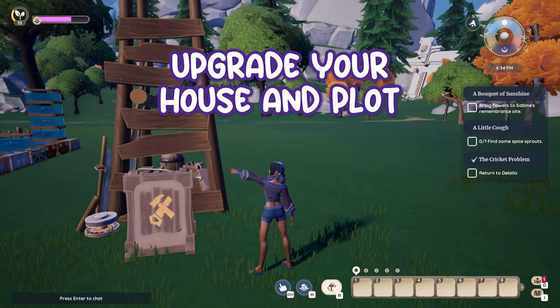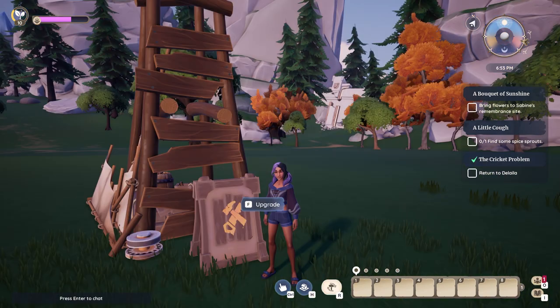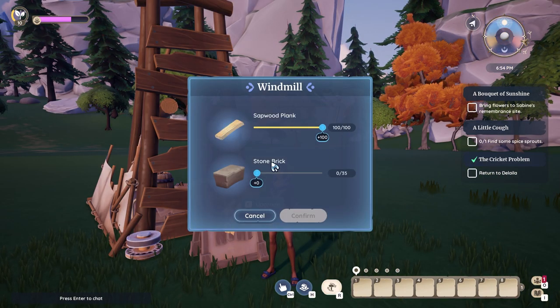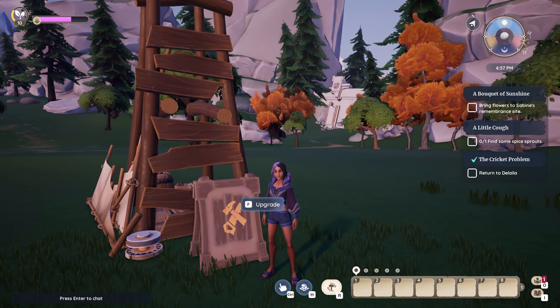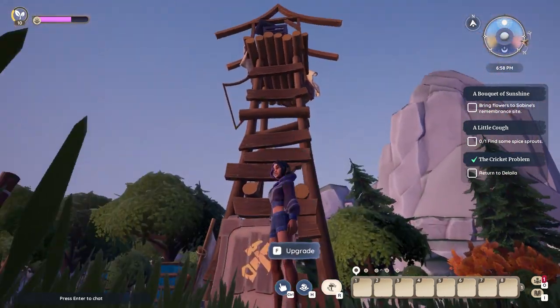Tip 12: Upgrade your house and plot. Adding new features to your home and buildable items like the windmill will require lots of planks and bricks. Use up your crafting materials through these upgraded features. You can also visit your friends' plots and add materials to help them upgrade their home. Do this by interacting with the A-frame sign in front of the plot construction area.